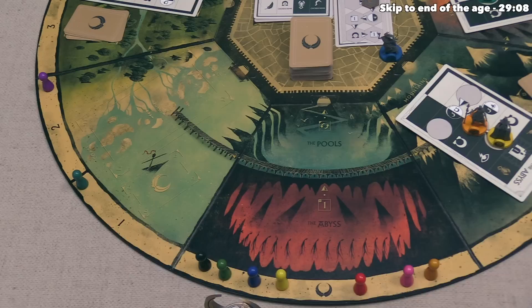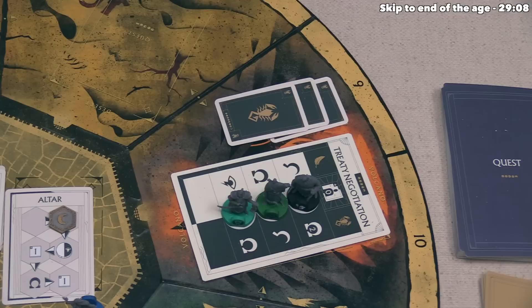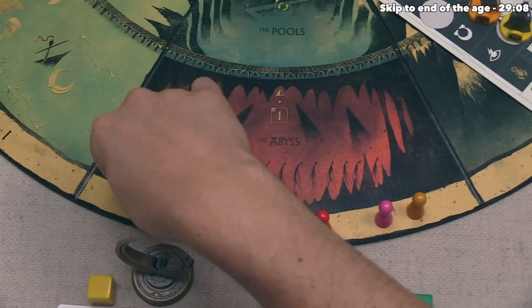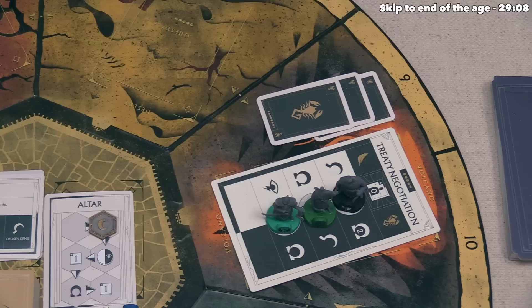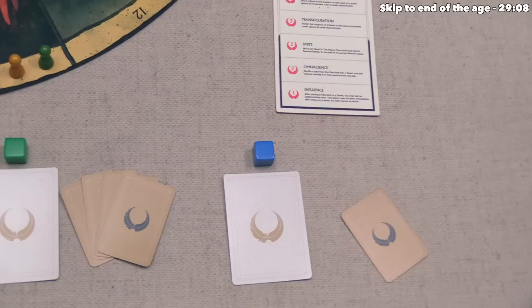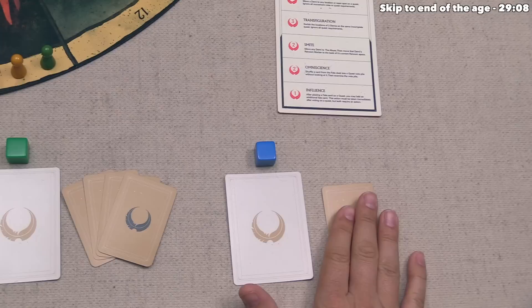Kalar gains two renown because the scorpion side was activated, bringing them to two renown and first place, pushing down Agamar. Next, Namari loses one renown — but they currently have zero, so their marker simply goes to the back of the line. Lastly, Balan gains one renown, putting them into first place. The fate cards and quest card can then be discarded. Blue has one card left and decides to pass on their second action.